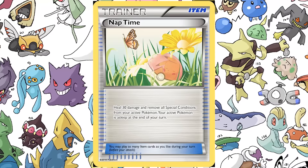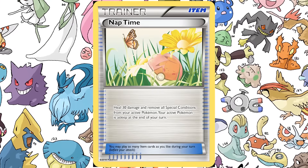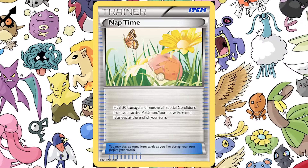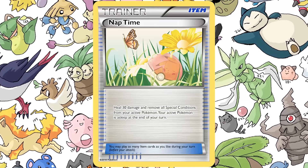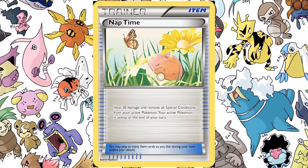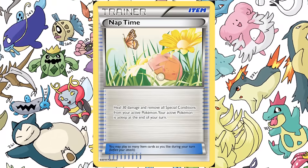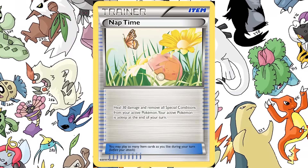The effect is: you heal 30 damage and remove all special conditions from your active Pokemon. You combine both Full Heal and Potion in one shot. During your turn, you're awake, you're not paralyzed, and you can attack. But the catch is your active Pokemon is asleep at the end of your turn. Once your turn ends and it transitions to your opponent's turn, your Pokemon is asleep and you flip a coin. If you flip tails two turns in a row, nap time — your Pokemon just kept napping. But you get two shots to wake up.